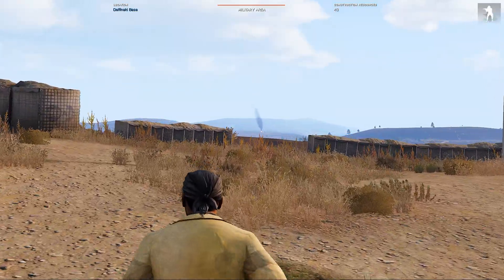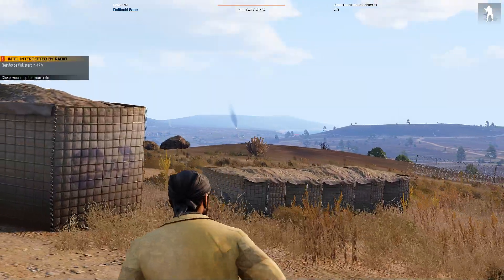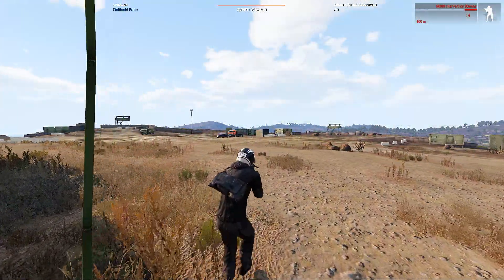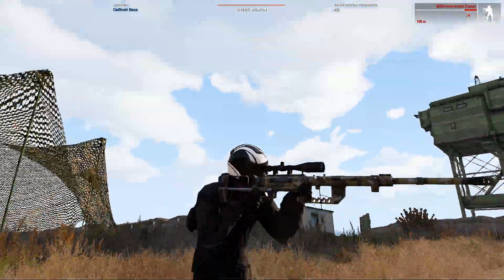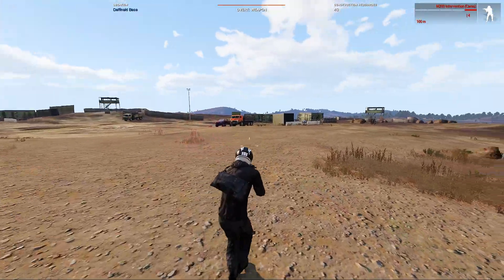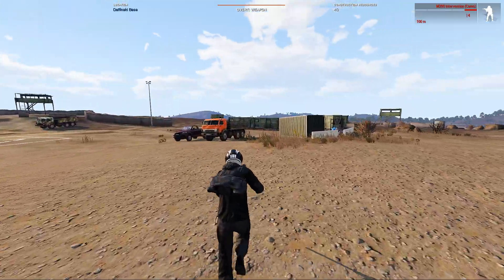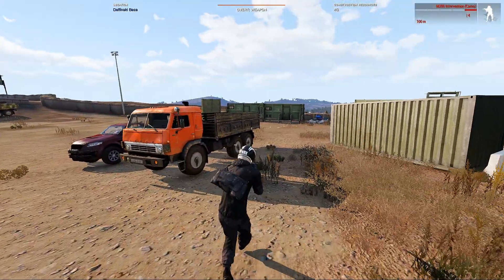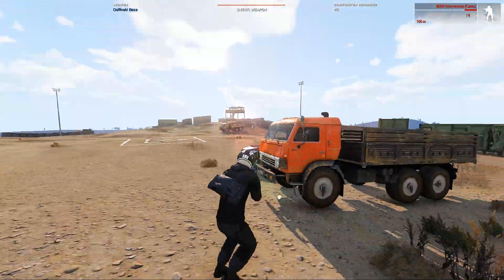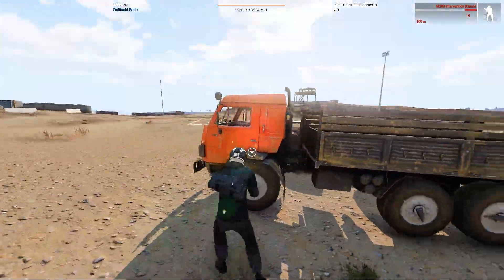I'll definitely take out the rest of that roadblock next time, probably with a rifle, because those underbarrel launchers aren't very powerful. It turns out I do actually have a decent scope in the box — I've got a night force here which I can equip onto my intervention. This should be pretty handy for dealing with that roadblock. Also, it seems like my military transport got teleported over there, but if vehicles are spawning in this area then that's a decent place for them to be.